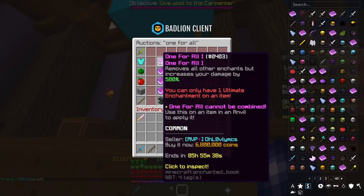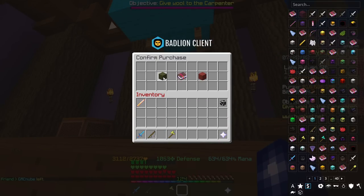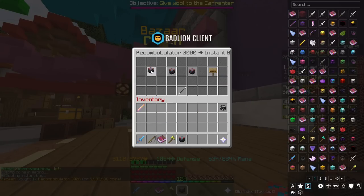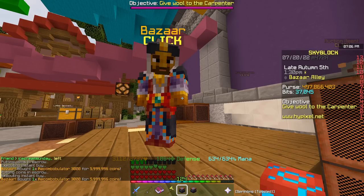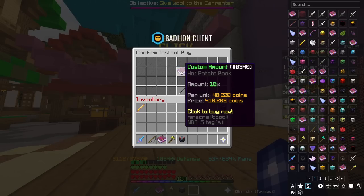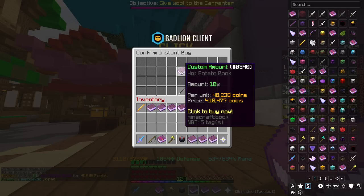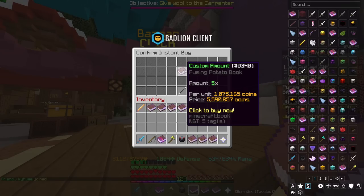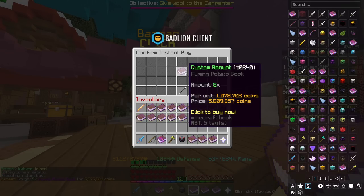We're going to buy a One for All book — 6.8 million. We're going to buy a Reforge Stone as well. We're also going to buy 10 hot potato books and 5 fuming potato books. That sort of hurts.